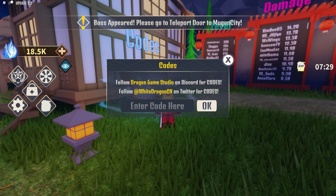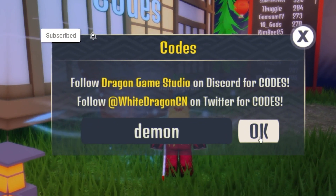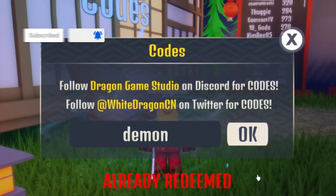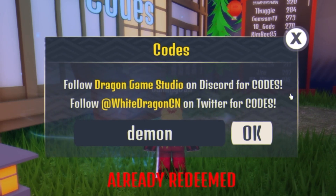Anyway, let's go ahead and get into this video now. The first code today is going to be 'gooddemon'. Click on 'redeem my code' and click OK to get a bunch of rewards.